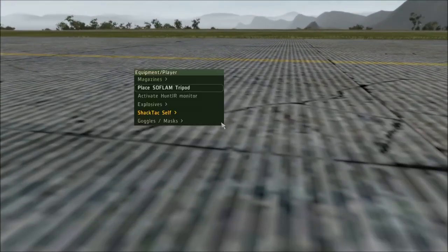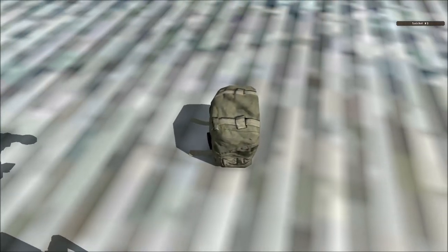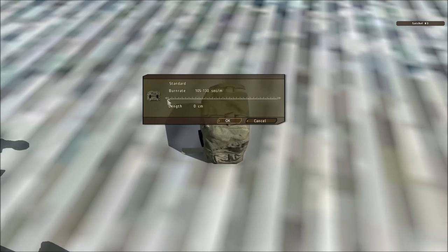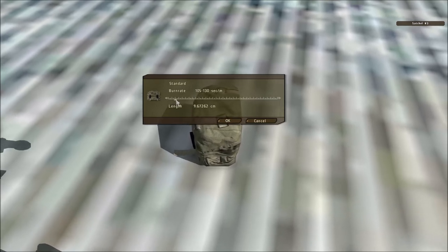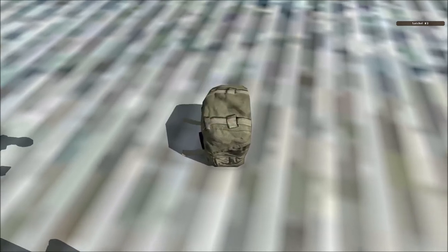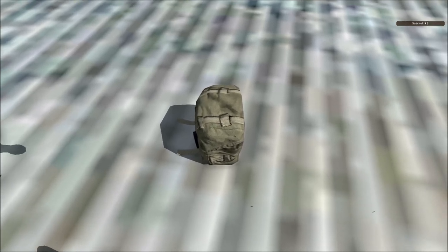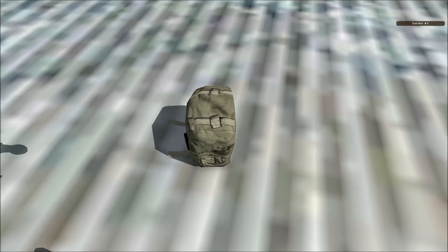Time detonation is not nearly as hard as some of you might think. We will just place another Satchel, click set safety fuse, and I will set it to approximately 10 seconds. Now what you need to remember — and this I have seen before — merely setting the safety fuse is not enough; you need to light it up.